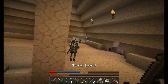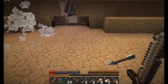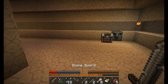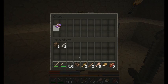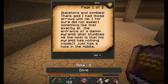Come here! That was a close one. Let's just have a bit of bread - have a sandwich. Is this raw chicken? Damn it, that's just going to poison me. Note 3: skeletons and zombies - thank god I had those arrows with me. I for sure did not expect something like that exactly at the entrance of a pyramid.